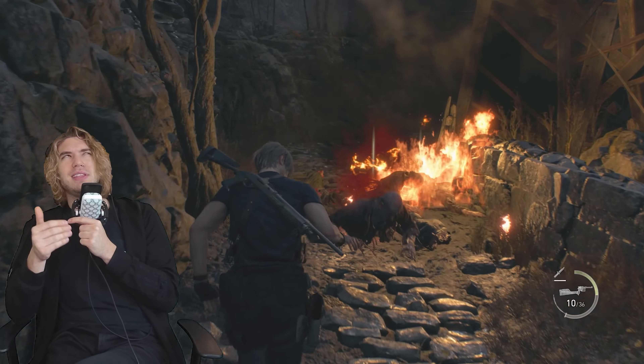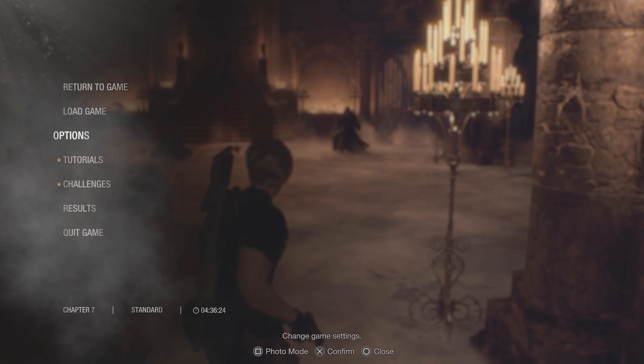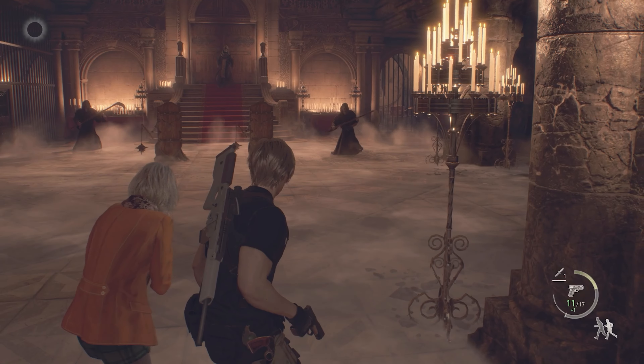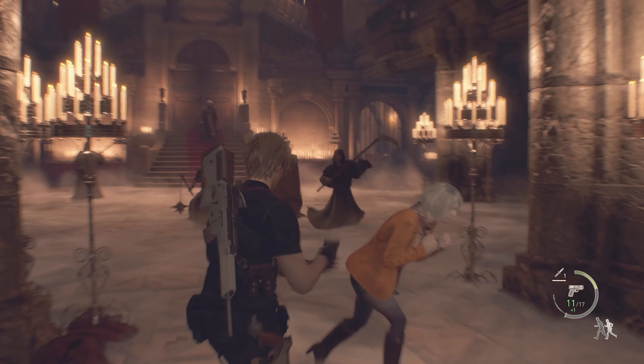Hey everyone, Editing Peter here. I just found out that there is a control scheme in RE4 Remake that's supposed to make the game play like RE4 the original. It's called C1. Here is the recommended button layout for RE4 Remake, and here it is for RE4 2005. According to the remake, you can see that it changes, I think, three buttons, which is not much. Let's see if it plays anything like RE4 the original. So I already know — I'm moving and shooting. Literally no change.